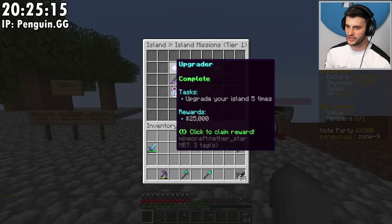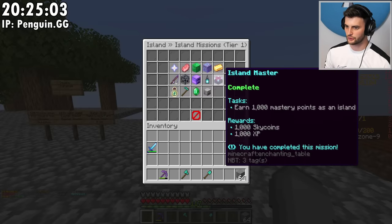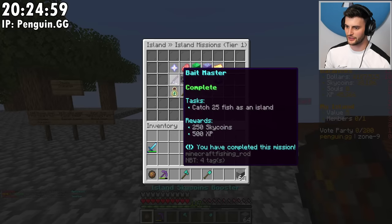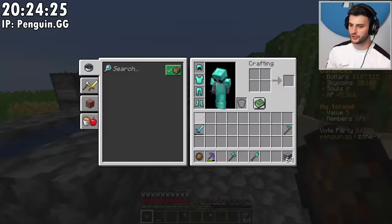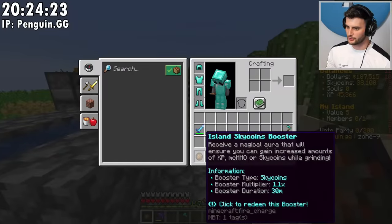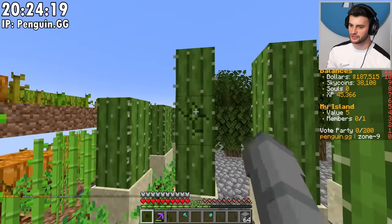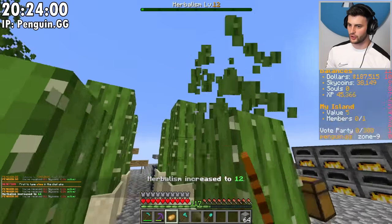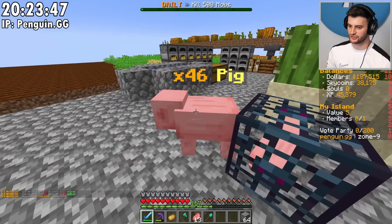There's loads of island missions that I haven't claimed the rewards for, so we can get loads of stuff here. Most of them reward me with 25,000. This one's the most important because if I harvest 1,000 crops, I get a crop hopper. And I got a sky coins booster — nice. If I get a crop hopper, I can make a cactus farm that is very, very OP. Because my current one is not really that great. I should also take out a load of pigs because it's needed.